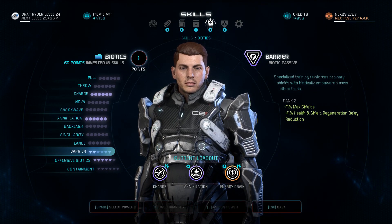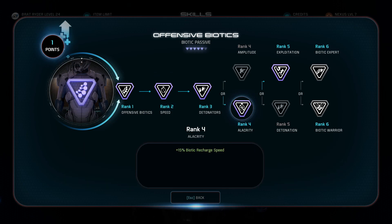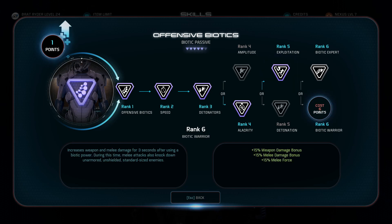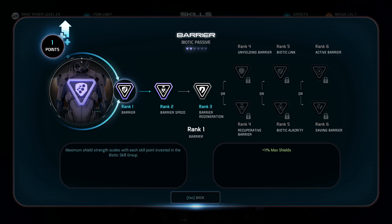I've also invested in some passives, especially offensive biotics. This one increases the biotic power damage and recharge speed — rank 2 and rank 4 both increase biotic recharge speed. In rank 3, I get some detonator damage, and in rank 5 I get a defense debuff by another 20%, which stacks with what annihilation already has. I didn't pick anything at rank 6 yet, but I'm going to pick biotic warrior as soon as I level up because it increases your melee damage even more — and since we're playing a melee build, that is exactly what you want. I also went for barrier because it gives me more shields and more regeneration.